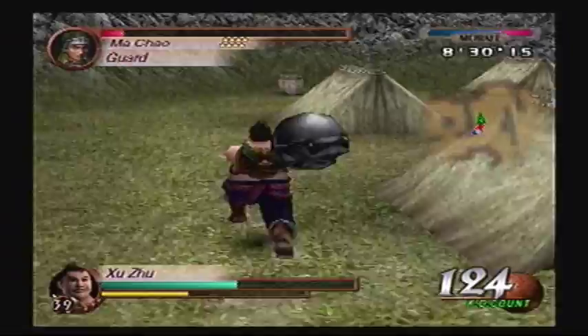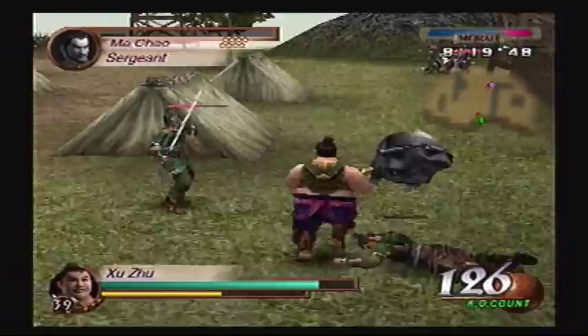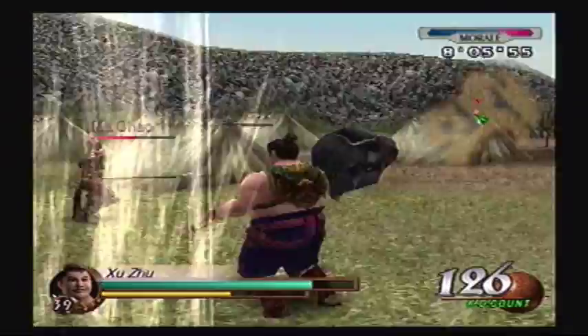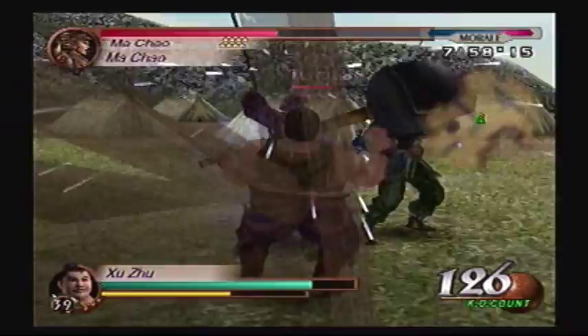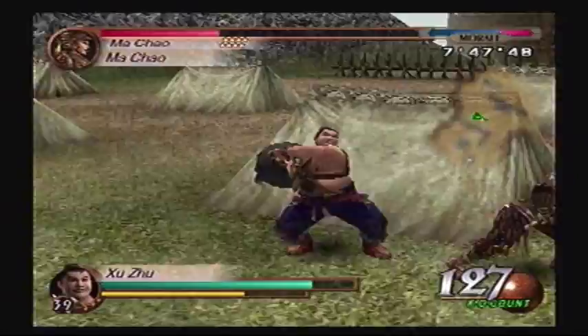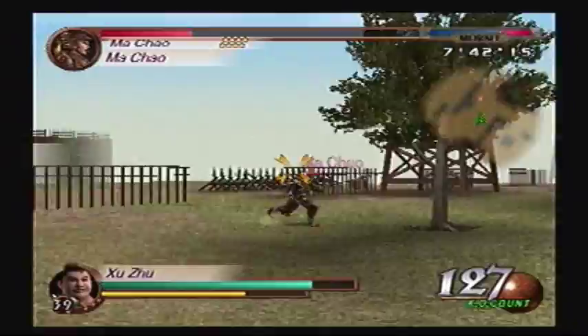I think there's health over here too — 100, that's good. Now if I can just take out all of Machao's guards. You just gained health — fantastic, that works for me. Okay, I think we have him isolated.